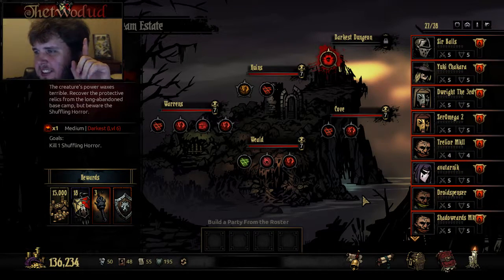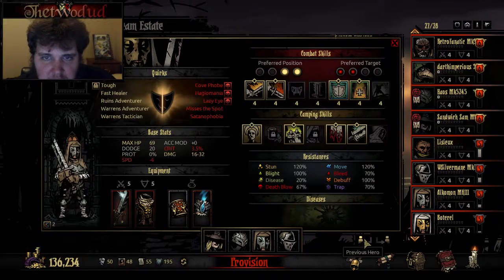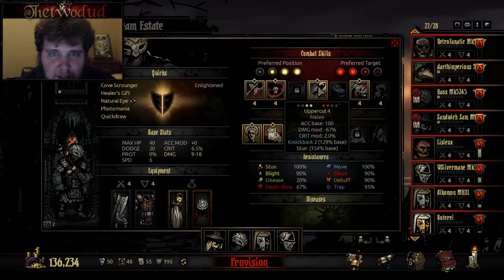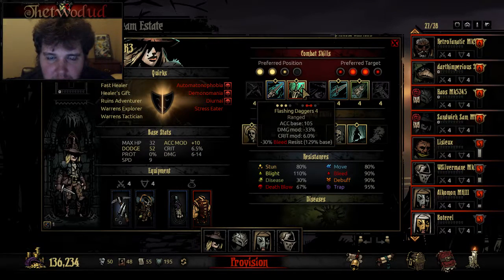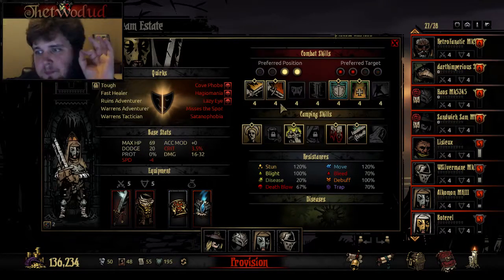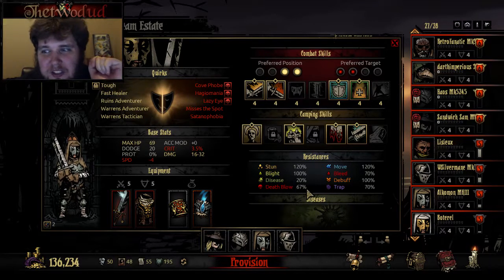Any volunteers gotta be level six. Sir Balls has his heels and his stress heels ready. D-Right has his own protections ready. Hayes is very flexible, actually a good choice. I'm going to give him flashbang instead of uppercut because you can use that anywhere. But if he's in the front, he's going to be attacking. Sandwich is also fairly flexible — I'm going to take away flashing daggers for shadow fade, because if you get put to the front you can move backwards, up your dodge, and stun enemies.